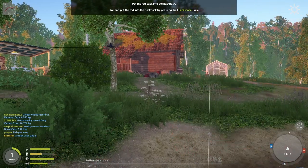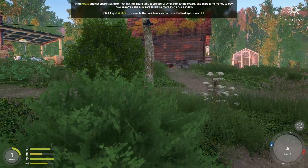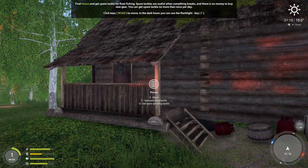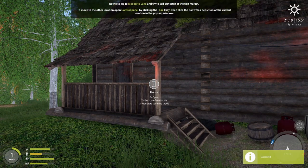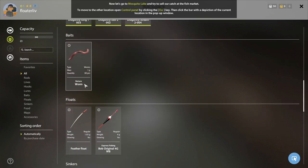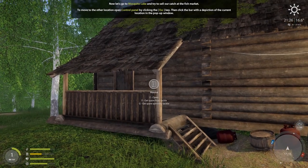Once you put the rod back in your backpack — you can do that with the backspace key, or I've mapped it to the back button on my mouse — the game wants you to go up to the house and grab a set of spare tackle for float fishing. Press Y as in Yankee for float tackle or G as in Golf for spinning tackle. Float tackle gives you a new bamboo rod, some old fishing line, a rusty hook, 30 additional worms, a feather float, and a set of sinkers.